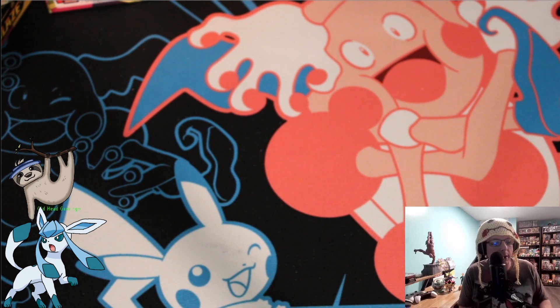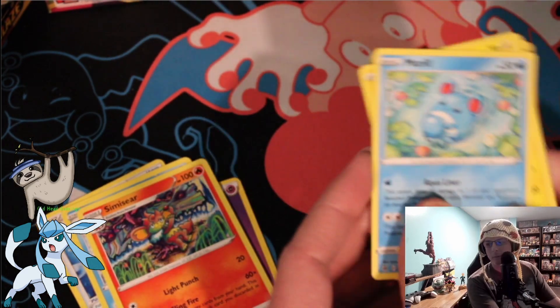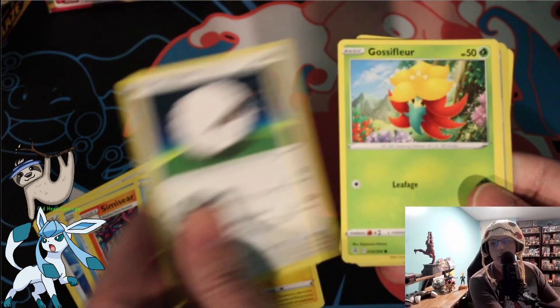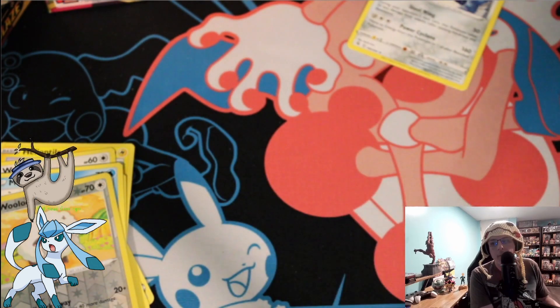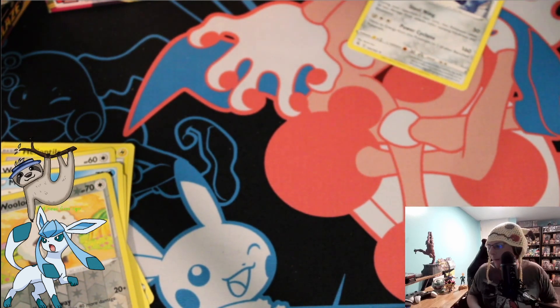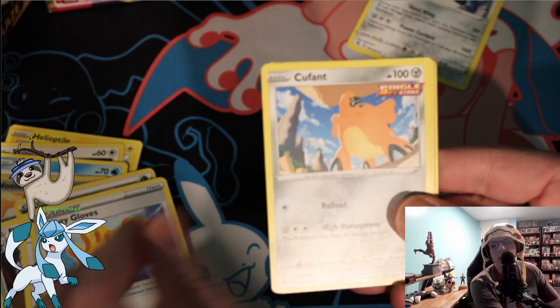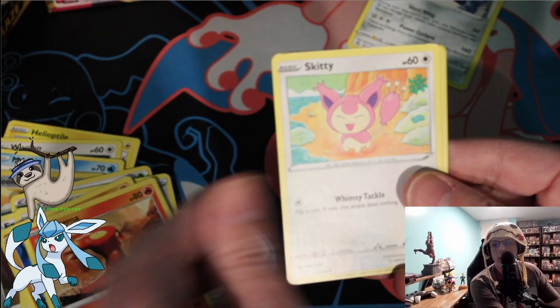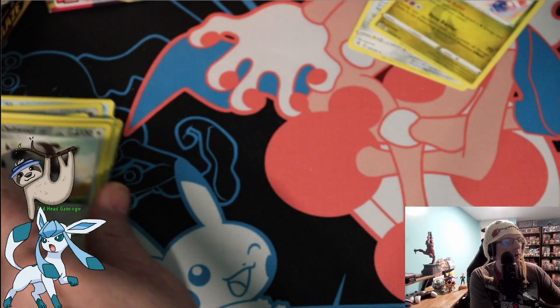Hopefully we find some fire in these boxes. Our first pack of Team Glaceon was a bit of a bust. Let's see what pack two is going to be. We got Excadrill, Dubwool — a couple of good old Wooloos. Gliger, Slugma, Skeety J, Falex, Dubwool again, and Latia. Nothing there either. 0 for 2.